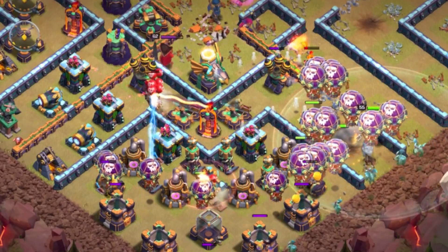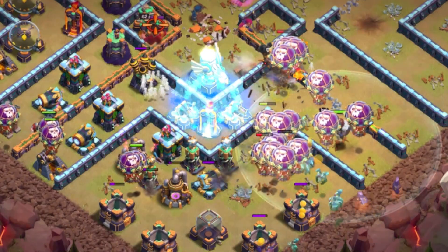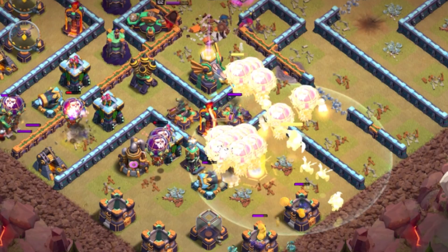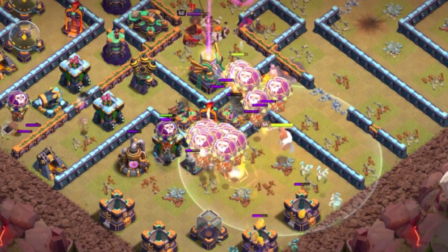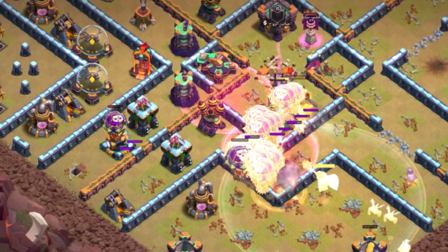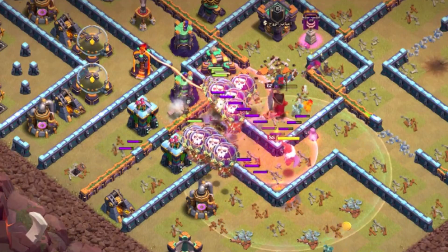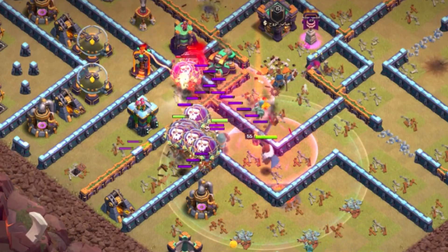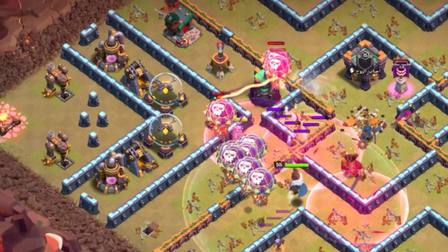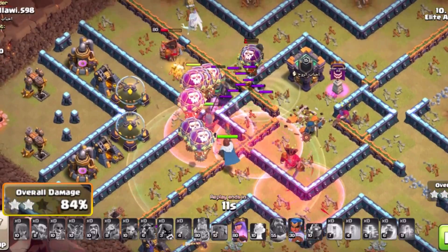It doesn't have to be perfect — you can really spam them all in if you want. You can also send the Royal Champion in with your main army. Bringing in the use of Freeze spells to freeze up the Eagle Artillery and other structures is really nice, even against Multi or Single Infernos. As you move through, you should use the Grand Warden ability alongside Headhunters to help deal with enemy heroes. Use Haste spells to get past key defenses like Wizard Towers, Scattershots, Multi Infernos, and Air Defenses — that's what's going to help you move through and get the 3-star.